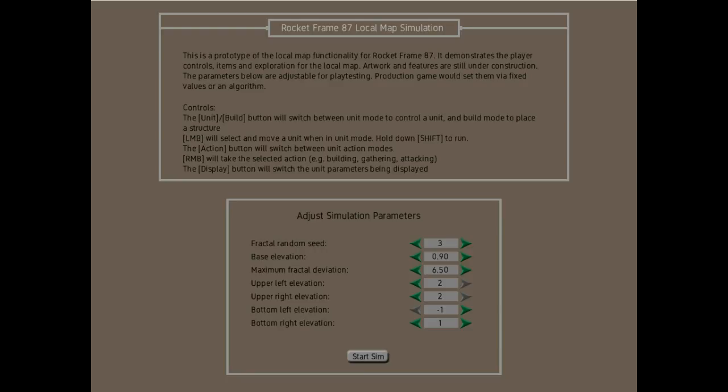Welcome to update number three for Rocket Frame 87. The project is a building and exploring simulator where you control three crash survivors stranded on an alien world. The project is at its very early stages right now, so I'm just working through some of the mechanics. Big improvements this time are streamlining of player modes, a significant improvement of the inventory management system, and the construction of buildings.